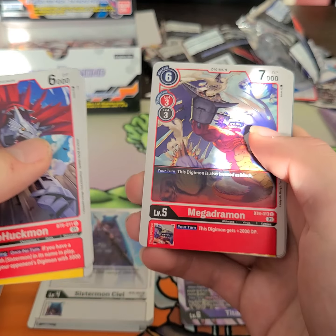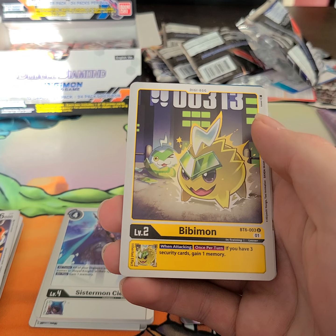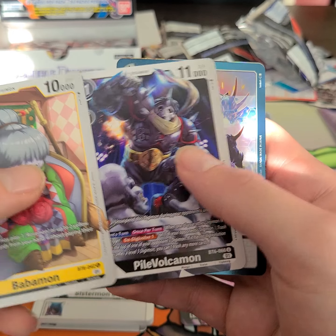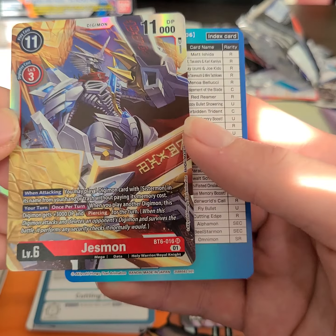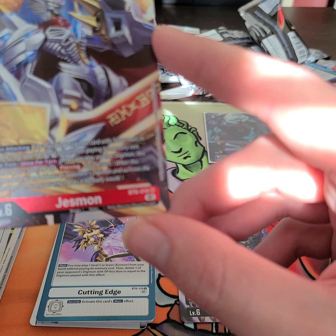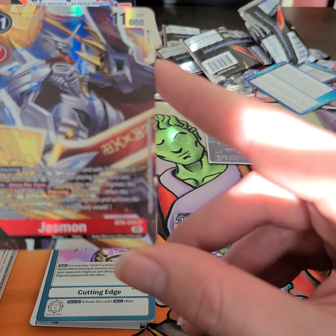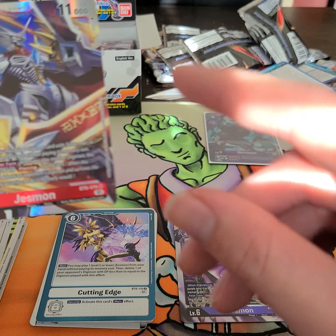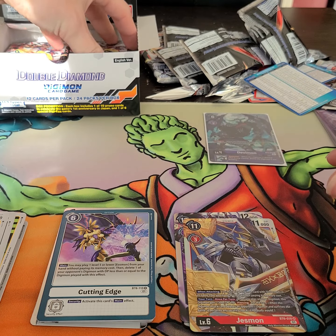Bauhuckmon. Elecmon. Mammothmon. Megadurmon. Apemon. Pedaldurmon. And Eosmon — Bibimon. Perfect, that's really good for an uncommon. Babamon. PioVolcamon — he's like a wrestler, like a ninja. Cutting Edge. Ooh, Jessmon for another super rare — that looks pretty freaking sweet. When attacking, you play one Digimon with Sistermon in its name from your hand or trash without paying its memory cost. Once per turn, when you play another Digimon, this Digimon gets plus 3,000 DP and piercing for the turn. That's so good! So you swing, plop down a Sistermon, and it gets plus 3,000 DP and piercing. It combos off itself — that's awesome!